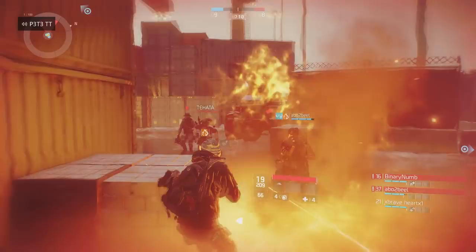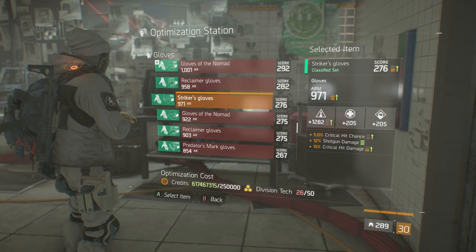On screen now you will see an image of my personal classified Striker's gloves. I have them rolled two Firearms with Crit Hit Chance, Shotgun Damage, and Crit Hit Damage. You can also see my armor roll and gear score number in the top right. You'll also notice a lot of green arrows next to all of these stats and a colored bar that shows how good the roll is. Currently unoptimized, my Striker's gloves are pretty awful — I have a red bar on the Firearms roll and on Critical Hit Chance, orange bars on the armor roll and Crit Damage, and the Shotgun Damage is maxed out with a green bar.